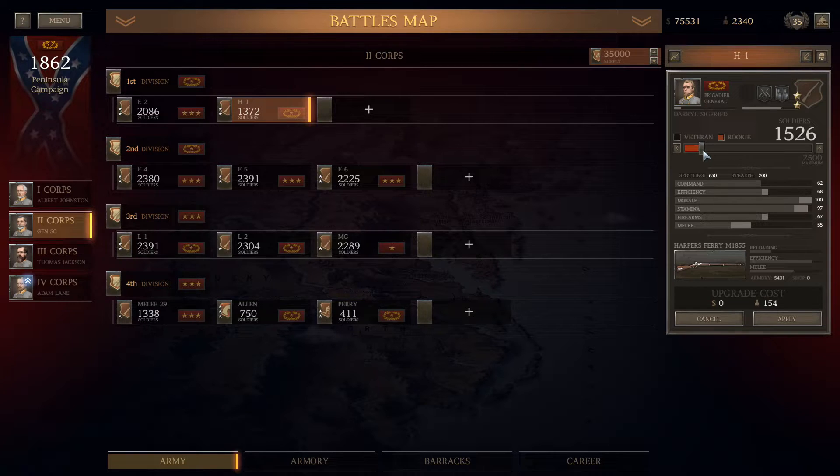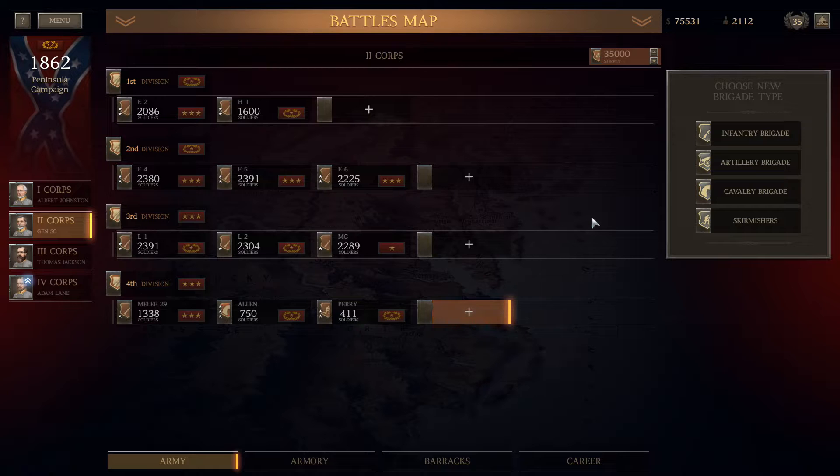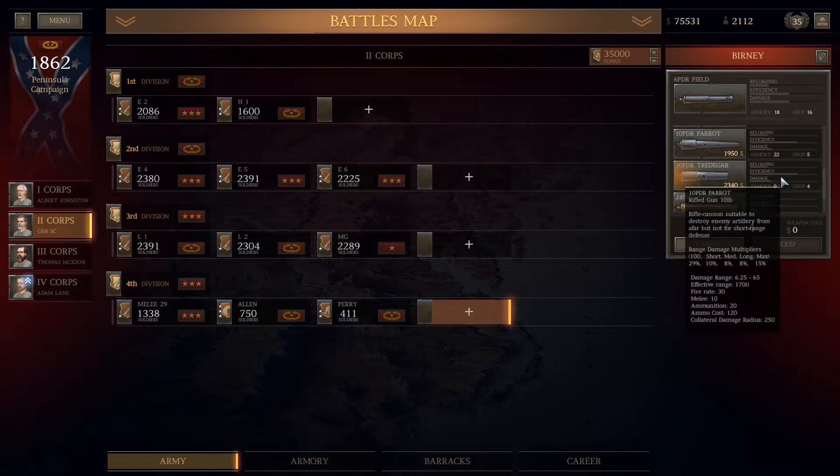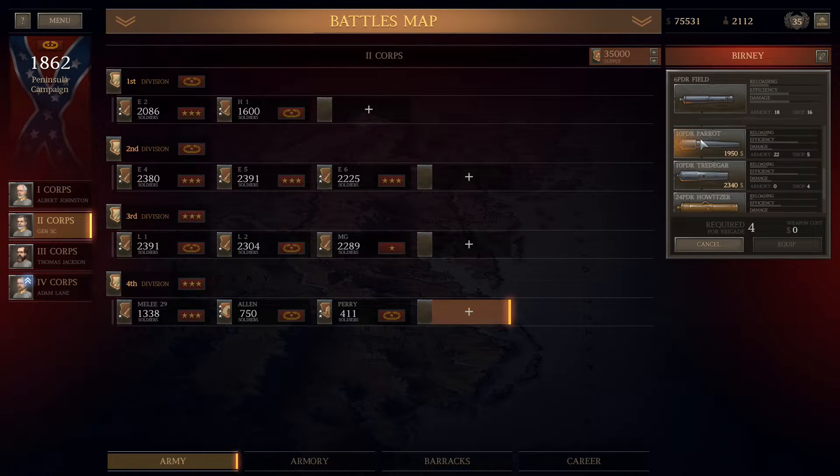Now I had a big decision here — how big do I want to make these units? I don't make them big enough. I think I ended up making these guys 1600, and that's a nice efficiency on this unit. He's not that far from his third star. I'm also going to create some artillery.